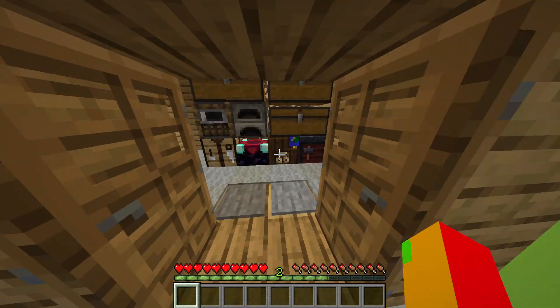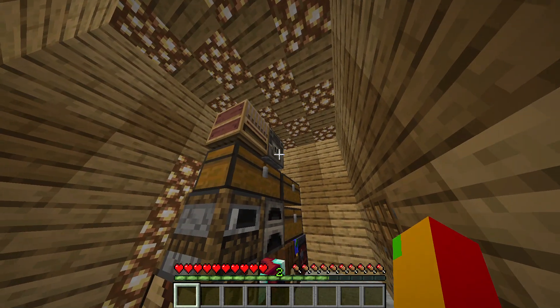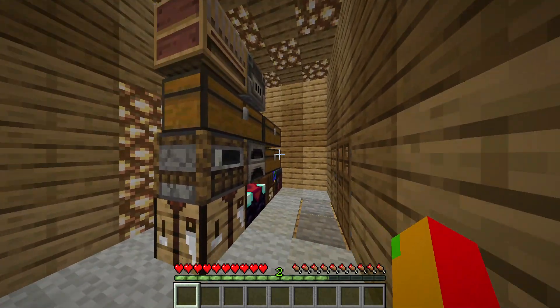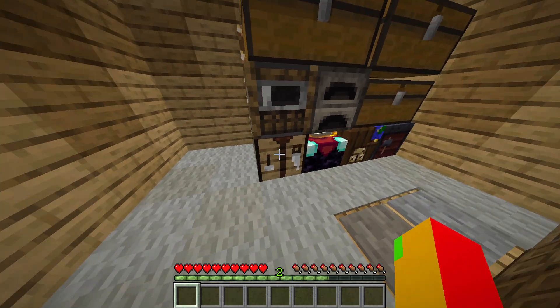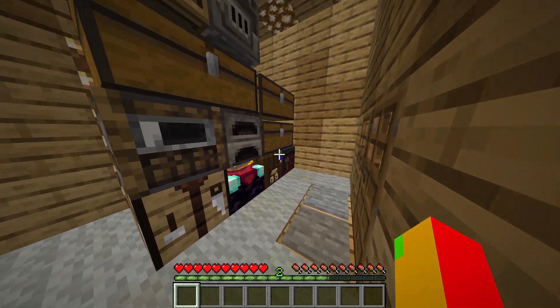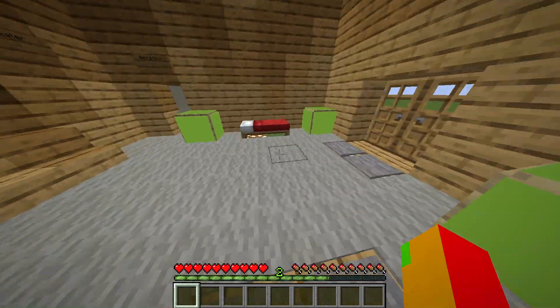So this is the room with all the stuff you could possibly need — a loom, blast furnace, some chests, a smoker, a furnace, a crafting table, a gaming table, a cartography table, and all that stuff, which is a lot. So that's the other room.